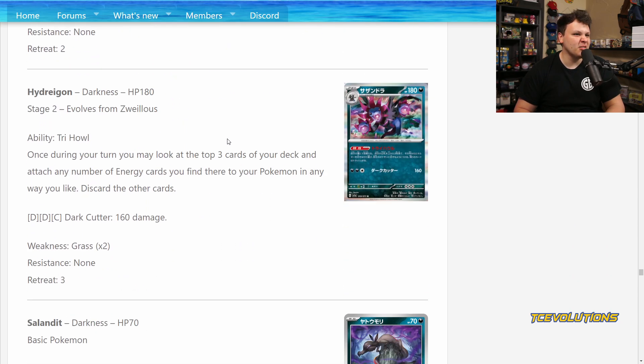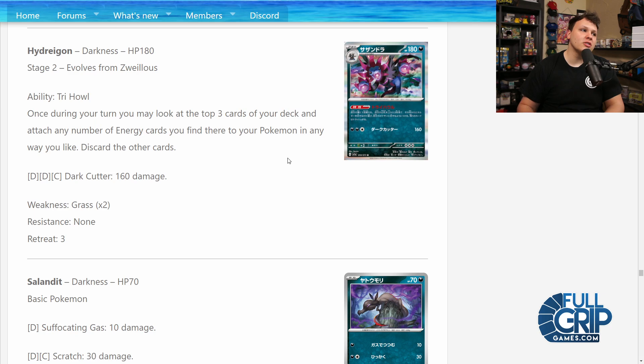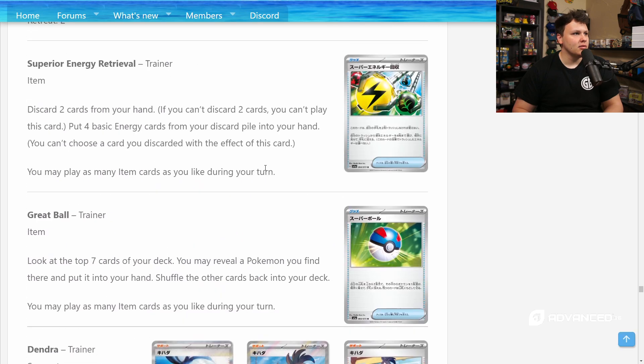Hydreigon, 180 HP Stage 2. Tri Howl ability: once on your turn, you may look at the top three cards of your deck and attach any Nerve Energy cards you find there to your Pokémon in any way you like, then discard the other cards. If it didn't have to discard the other cards, I was thinking maybe some kind of cool one-prizer deck could be built with this — set up Hydreigon, accelerate energy to one-prizers. But you discard the other cards, so that seems too big of a drawback. Hydreigon is kind of on the bad list.